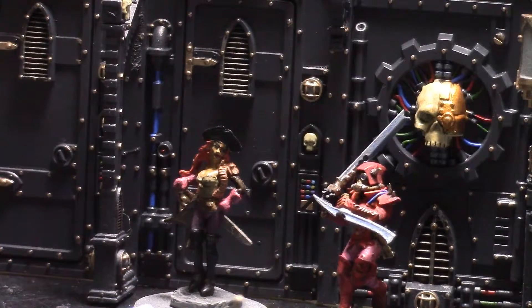The bearer of the Psyoculum and their unit count as Ballistic Skill 10 if shooting at a unit containing one or more of the following: Psyker, Psyker Pilot, or Brotherhood of Psykers. However, this rule has no effect if the bearer is firing Snapshots. So you can't use the Ballistic Skill 10 when shooting at flyers if you don't have Skyfire, or in Overwatch, or if you've been stunned or pinned and forced to fire Snapshots.